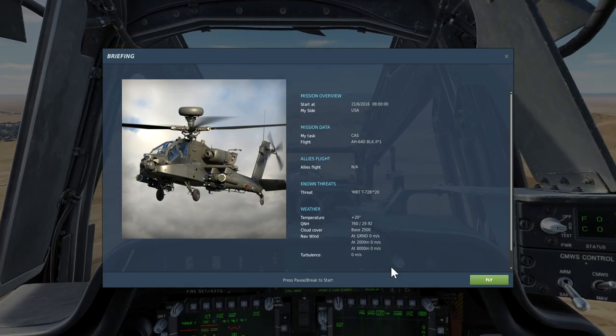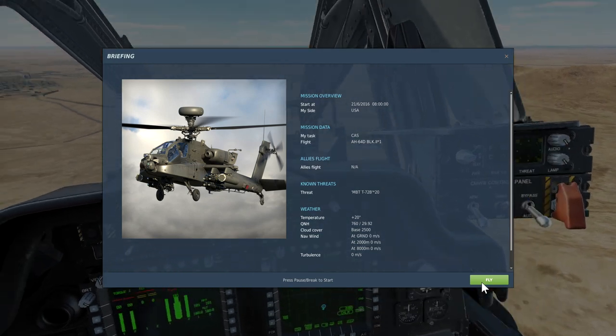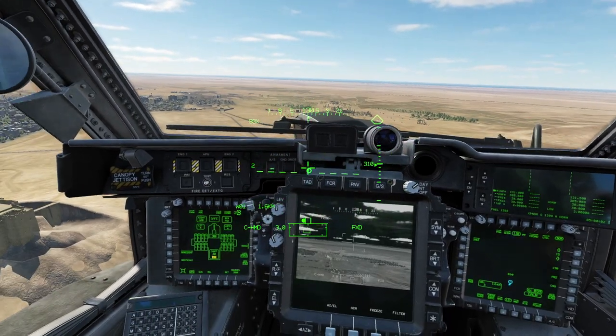Alright guys, welcome to my Hellfire training mission. When you hit fly, you've got to be ready to press number two on the keyboard to put you in the front seat. So press fly, hit two, and then you're in the CPG gunner seat.